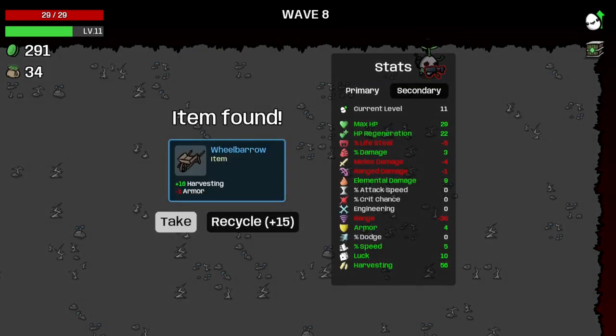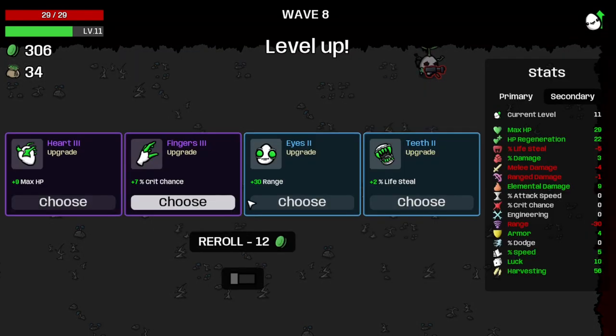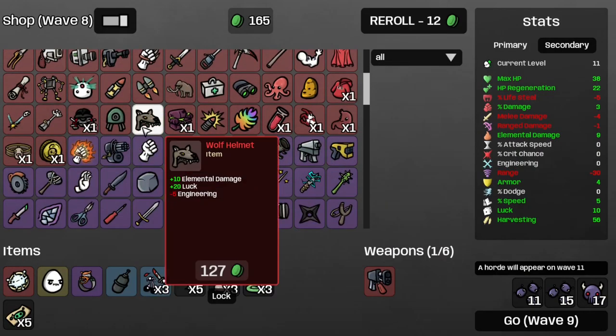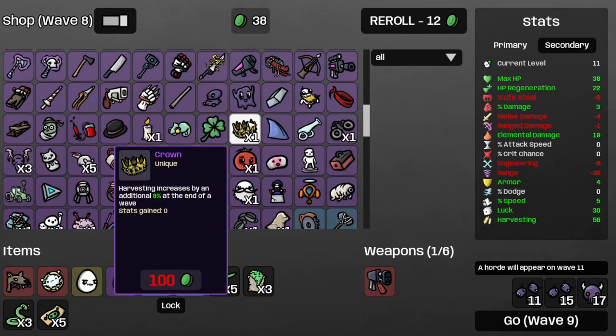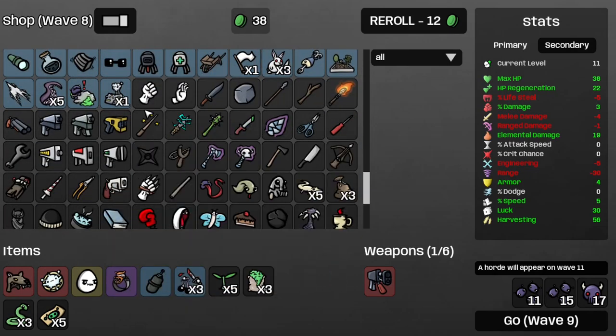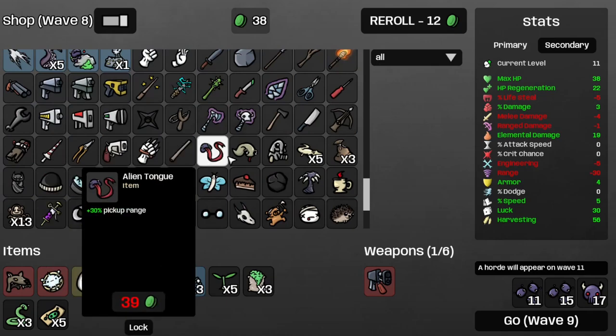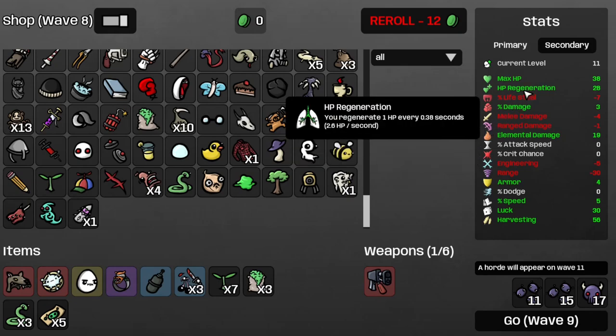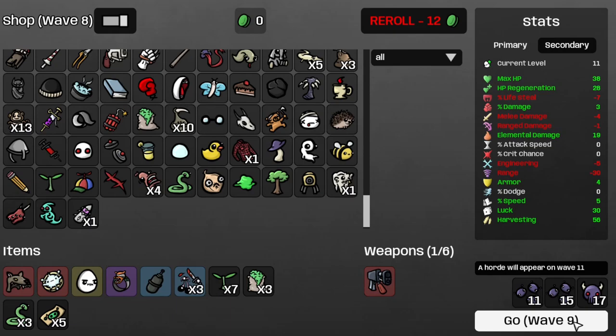And that's wave eight — recycle the wheelbarrow and get some more max HP. Get the Cifid's Relic, followed by a Wolf helmet. I can at least get one plant, or two. Now I have a regeneration rate of 2.6 HP per second. That'll have to do it for the Speedy Boys wave, which is wave nine.